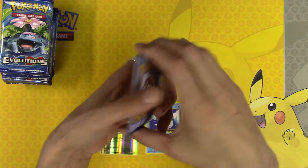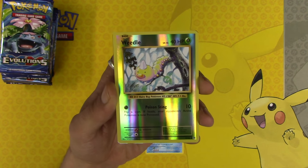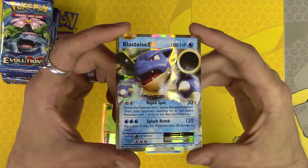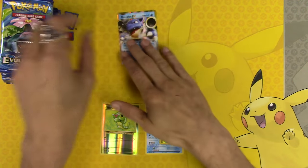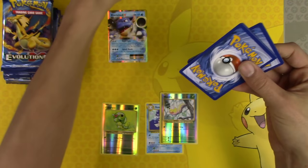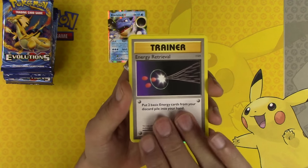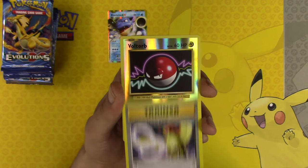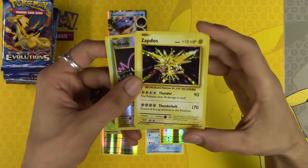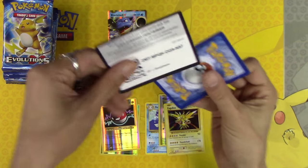I think all the codes are live now, so you should be able to redeem them — let me know. Weedle Reverse Holo with a Blastoise EX — already much better than the first five pre-release kits. Energy Retrieval, Kakuna, Pidgeot Spirit Link, Voltorb Reverse Holo, and Zapdos Holo Rare. We got a Holo Rare out of it — so much better than the first five.